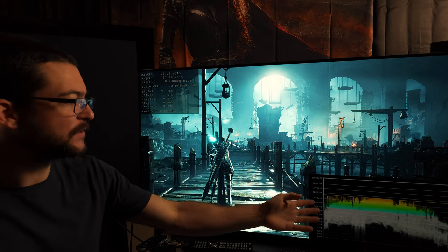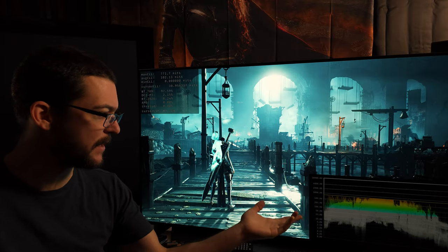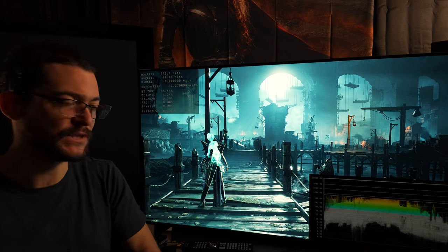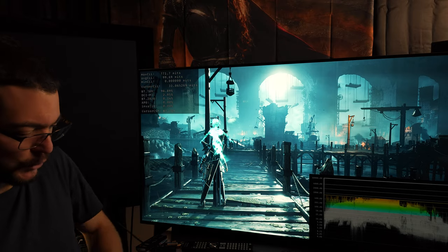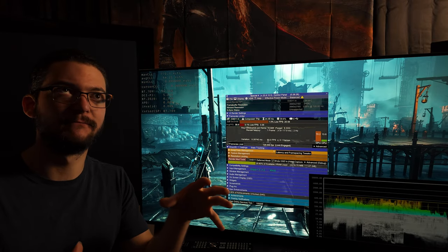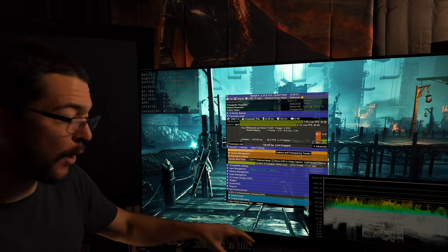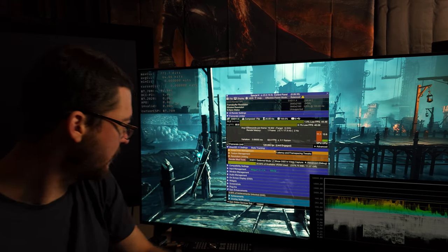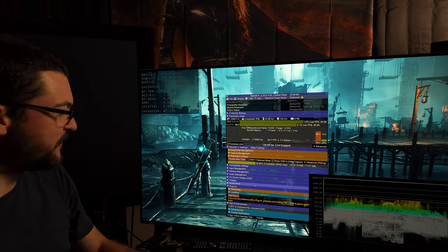The tip is basically how to use ReShade with Special K at the same time, instead of installing ReShade directly on the game and then using Special K. That's not the best option. The best option is to have ReShade as a plugin for Special K, so when you open the game with Special K you can scroll down to Plugins and add ReShade there.